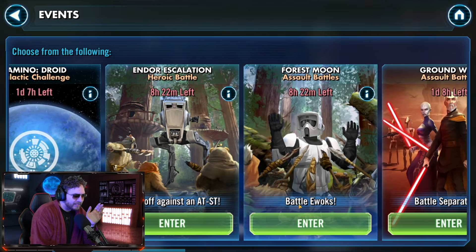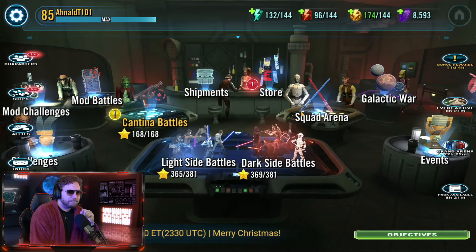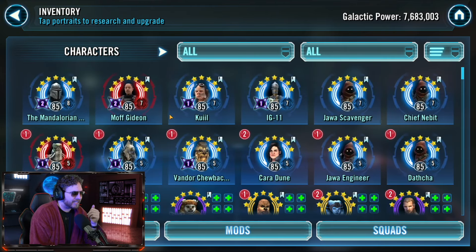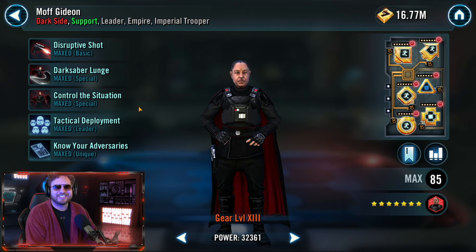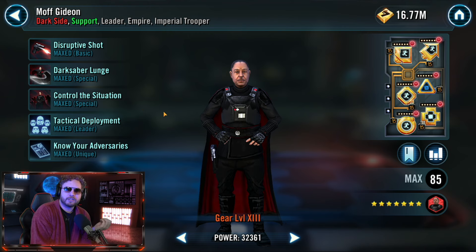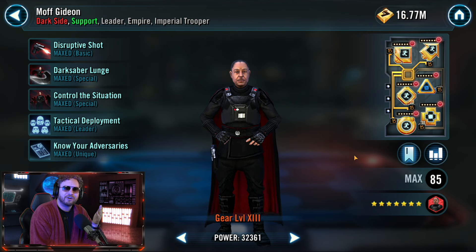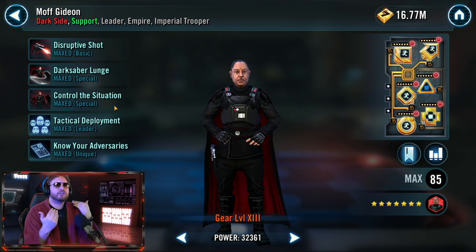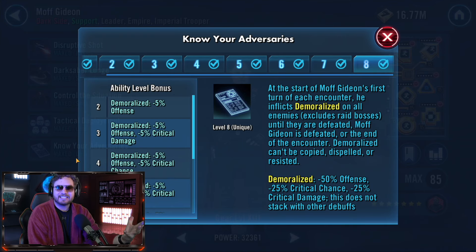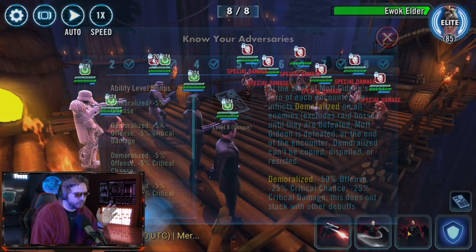We just absolutely mowed down the whole entire Challenge Tier 3. We're gonna roll the footage in a moment, but really Moff Gideon - being able to eventually reset turn meter on both sides of the field and give you that boost of turn meter to help you control those situations where the other team has so much pre-loaded turn meter - is huge. Since Moff Gideon is the fastest non-Galactic Legends character in Star Wars Galaxy of Heroes, he's able to quickly bring the situation back under your control, and once he applies Demoralize, the high damage on the opposing teams just barely tickles you if they even get a chance to attack.